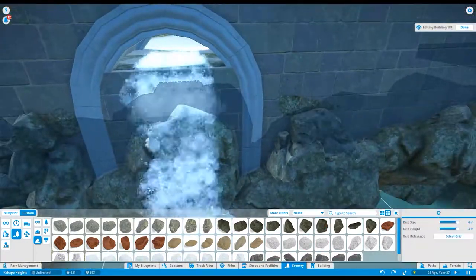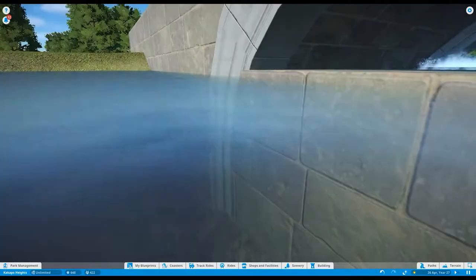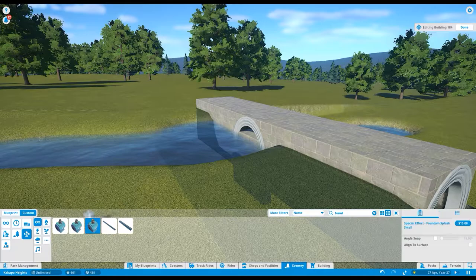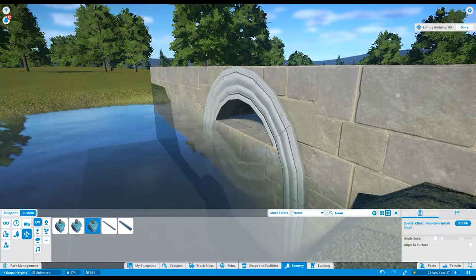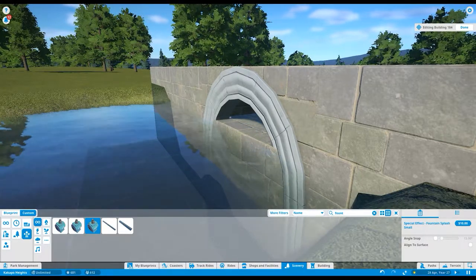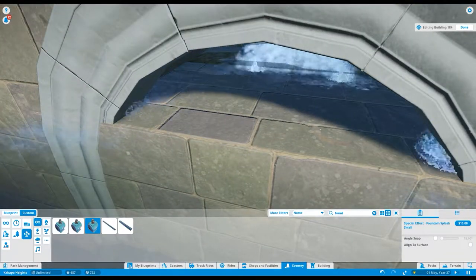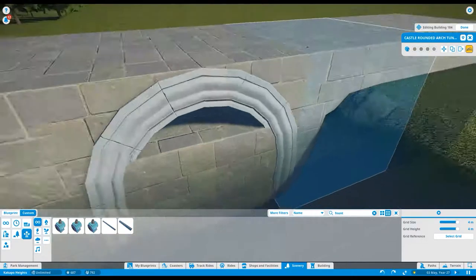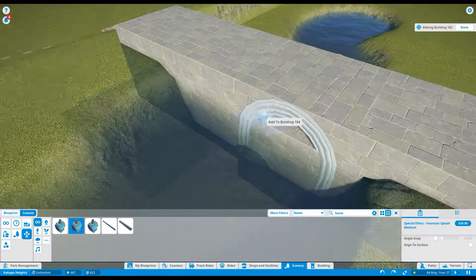I didn't like the perception of the water accelerating from completely stable to a ferocious speed that you get with the jets. So I experimented with the splashy fountains special effect, placing a few of them in the wall to get some ripple effects going, so it looks like the water on the upstream side is not quite stationary — it's moving under the arch and starting to gather momentum.